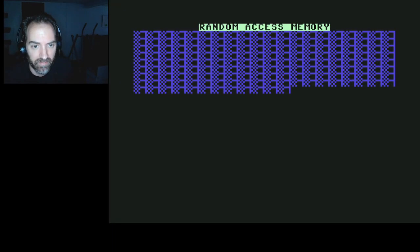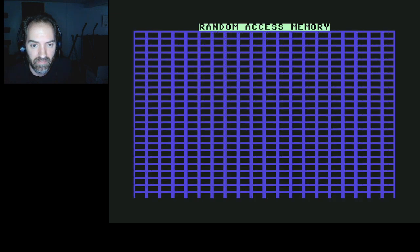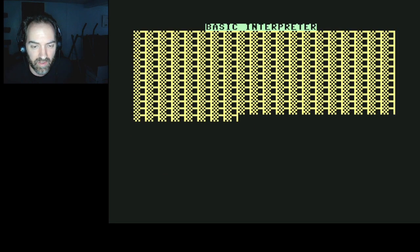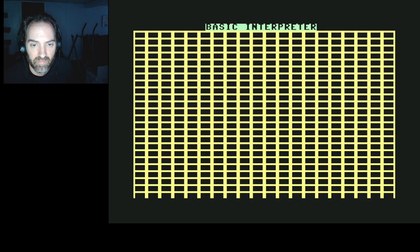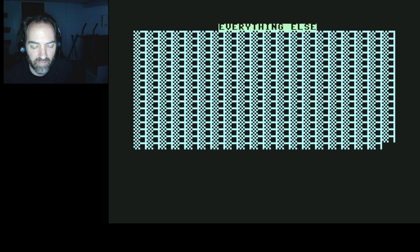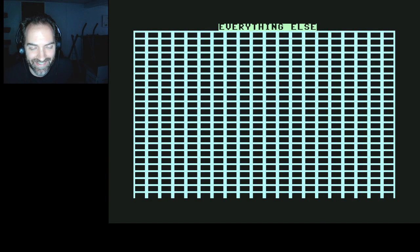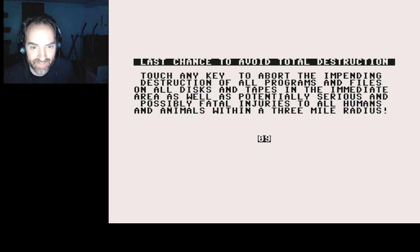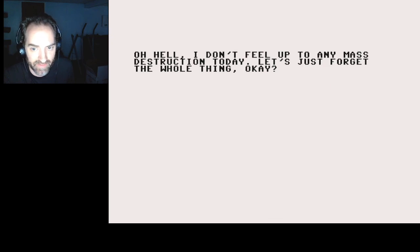Begin total memory drain procedure: random access memory, read-only memory, basic interpreter, kernel operating system, everything else. When I was a kid I was not sure if this was real or not. 'Last chance to avoid total destruction. Touch any key to abort the impending destruction of all programs and files on all disks and tapes, as well as potentially serious injuries to all humans and animals within a three-mile radius.' Of course I don't press any key. 'Oh hell, I don't feel up to any mass destruction today. Let's just forget the whole thing, okay?'